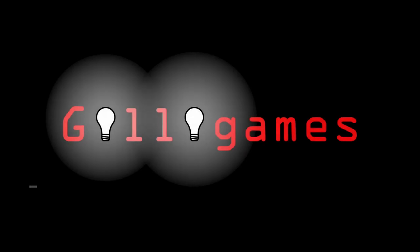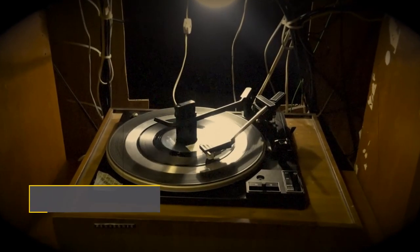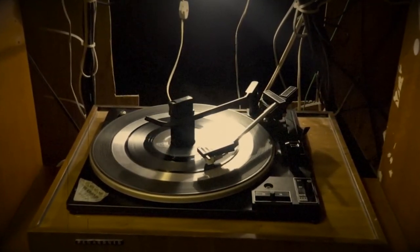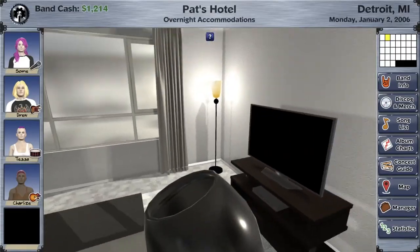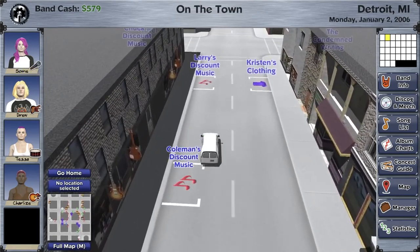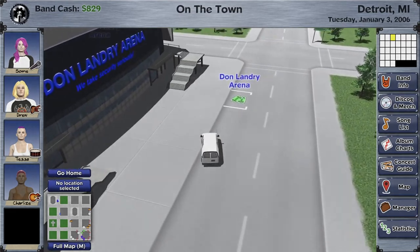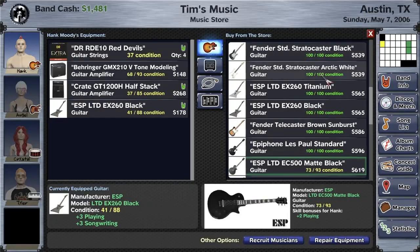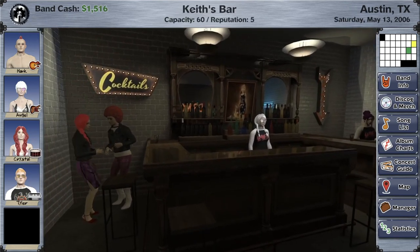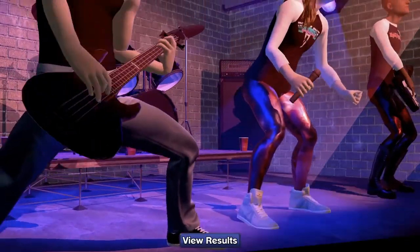Rising Star 2 is an upcoming management game which sees you try to become a world-famous rock star. You'll start off as a rookie musician, where you'll have to create your own band or join another. From here, you'll write songs, craft set lists, and get familiar with your local clubbing scene. Your goal will always be to grow your fame and popularity, to garner yourself managers, producers, and record deals, alongside product endorsements to make that lovely money.